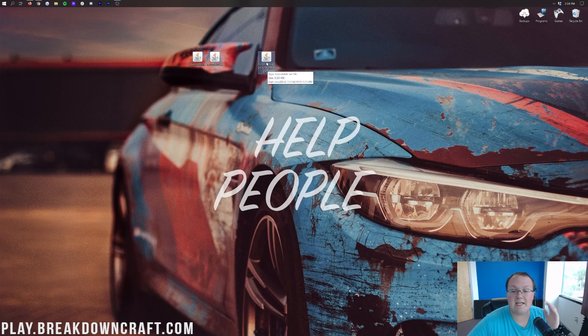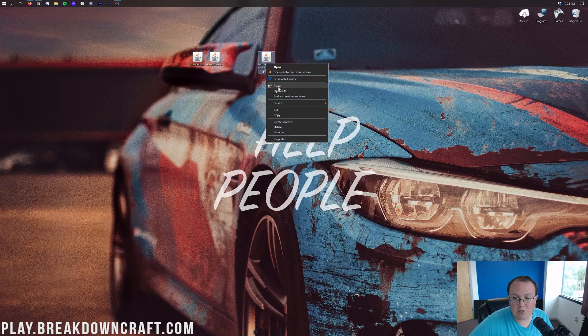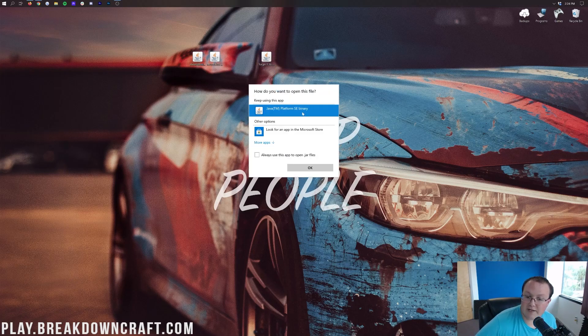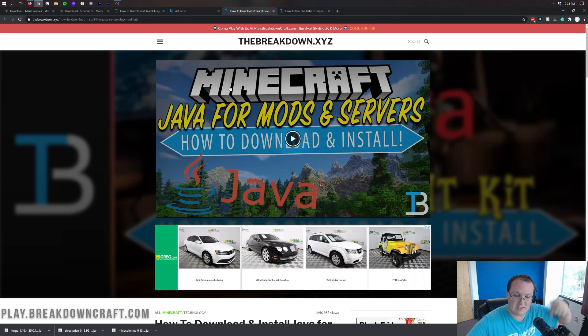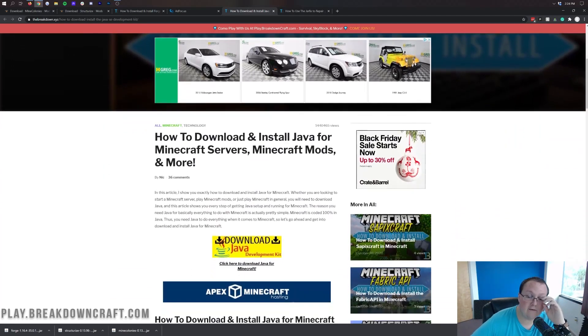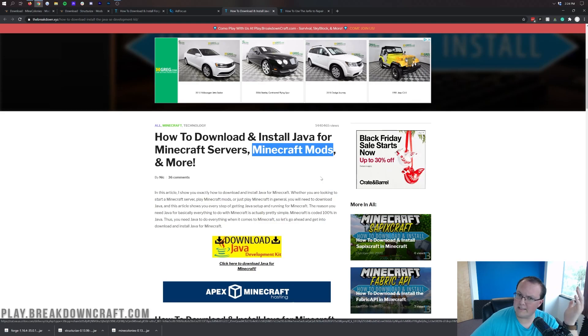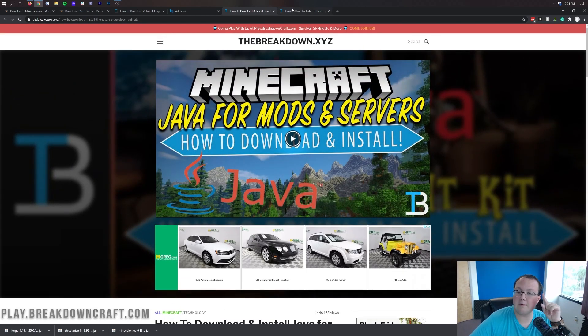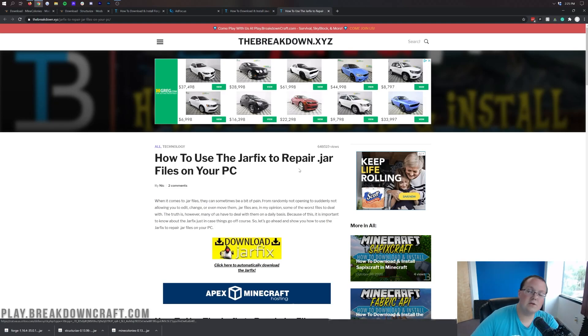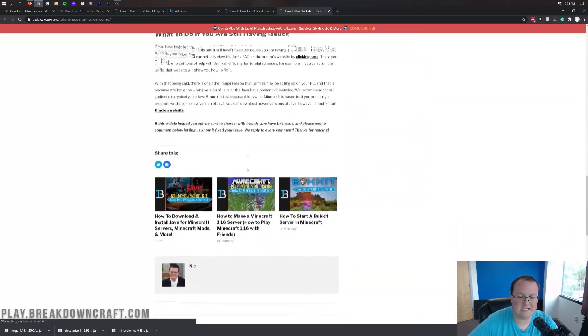Let's see if you have Java at all. We're going to do that by right-clicking on Forge, clicking Open With, and if you have Java there, click on it and click OK — then the mod installer will install. However, if you don't have Java, it won't be there. Go to the description below and you'll find a link — how to download and install Java for Minecraft mods. You need this version of Java to install Mine Colonies. For most people, that's going to allow you to open Forge, but sometimes you'll also need to run the jar fix, which is also linked in the description below.